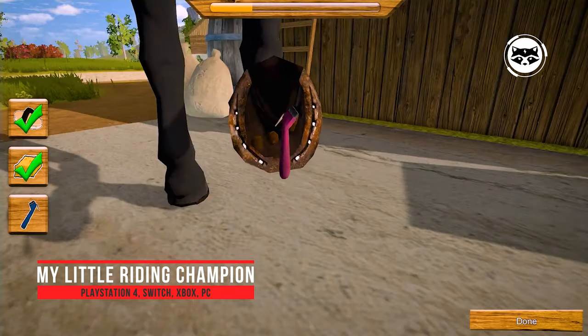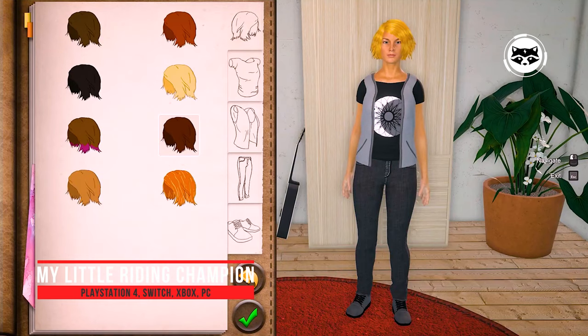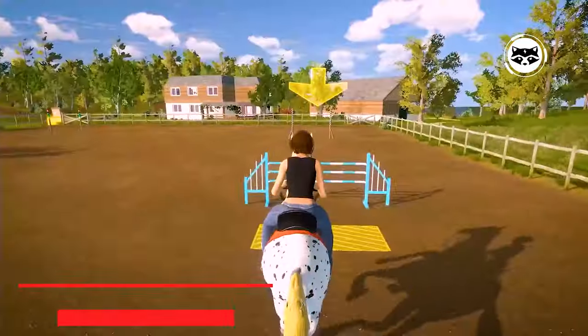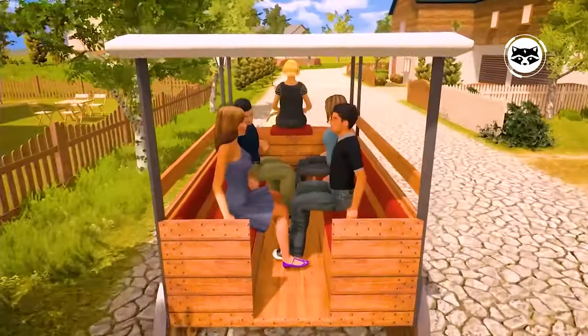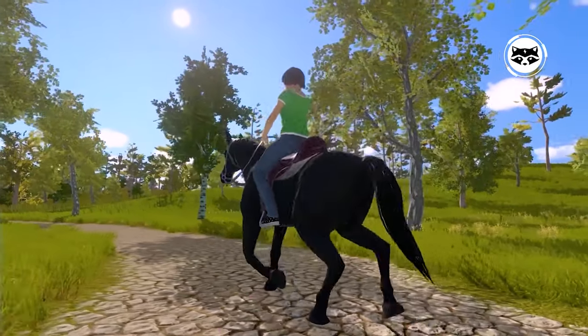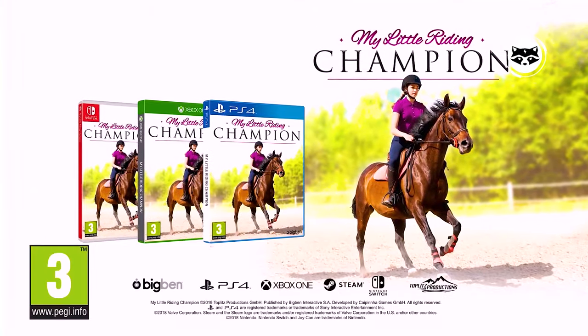My Little Riding Champion. Your horse. Your passion. Get ready to fulfill your dreams at a gallop. The village's riding club needs you to win the next major competitions. Choose your favorite horse, train it and win medals for your club. Create a bond by going out riding in the countryside and taking care of it. Together you will set out on a large number of missions and earn new outfits and equipment for both of you.